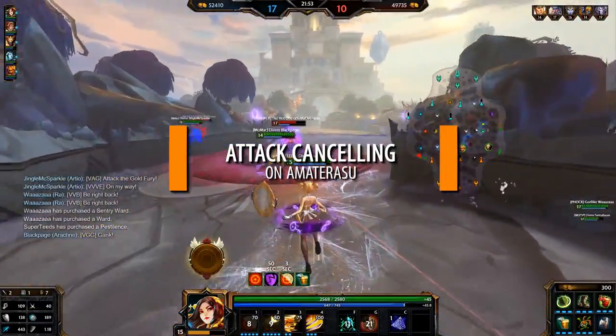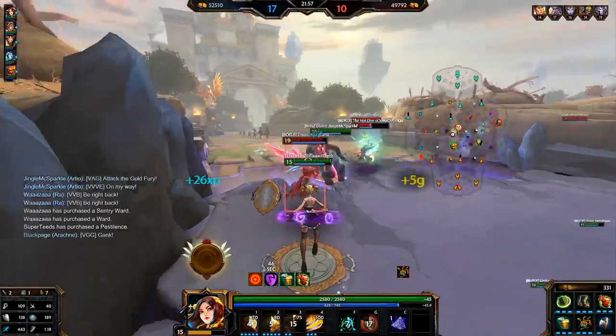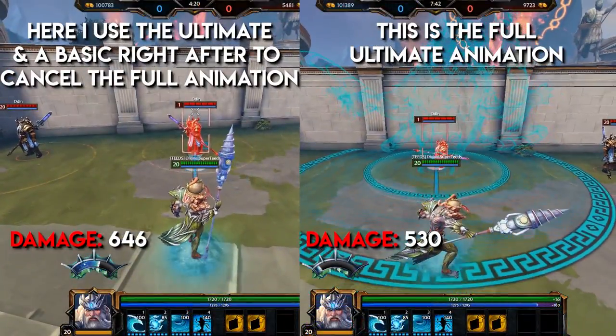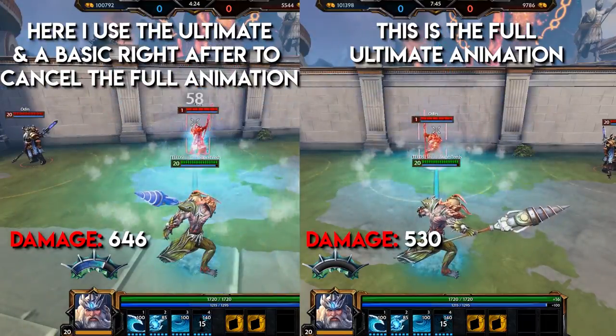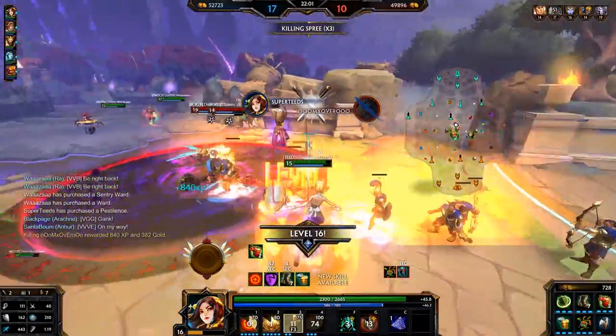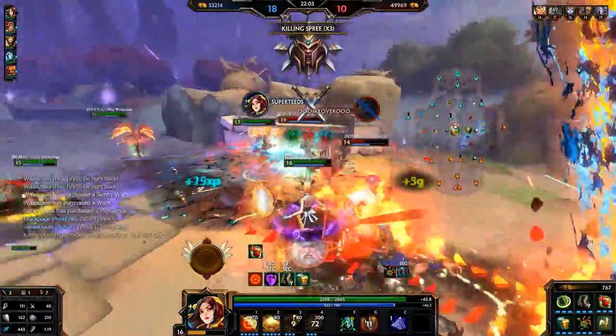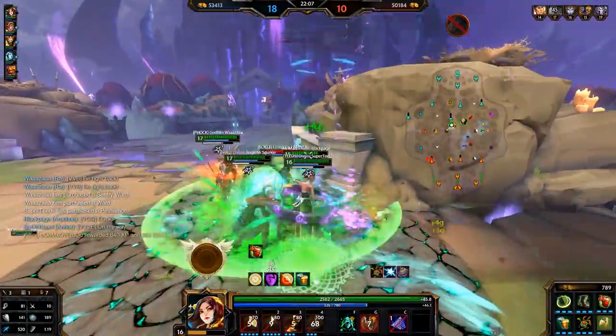Attack cancelling on Amaterasu. Attack cancelling allows for some extra damage — it cancels out some of the animation and goes right into another basic or ability. This gives you consistent DPS and is not mandatory to learn if you don't want to. I don't really focus on attack cancelling for Amaterasu since her attacks and abilities are pretty fast in general. So with that, we'll jump onto the next subject.